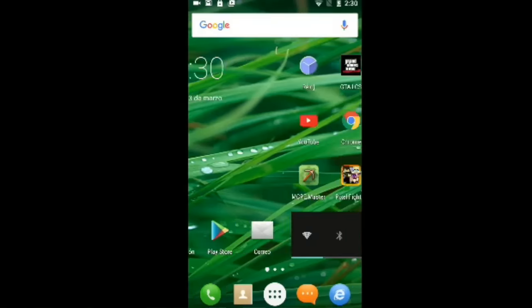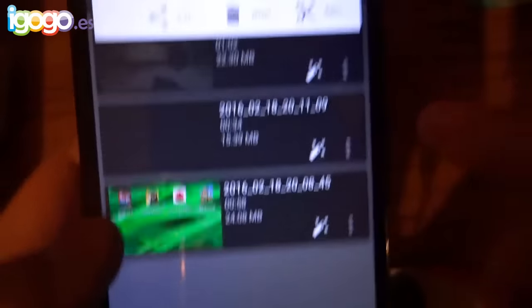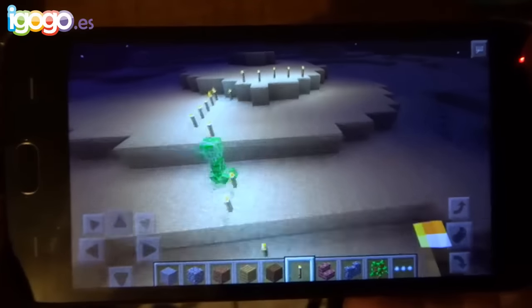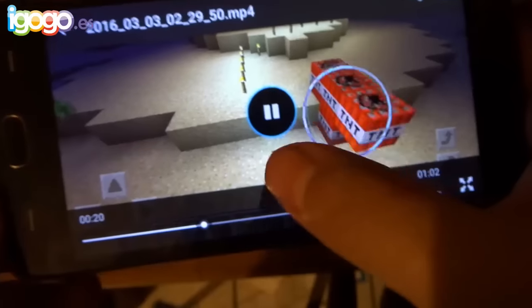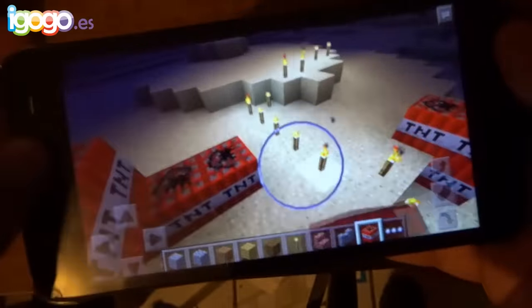Vamos a estar en el menú principal mientras sigue grabando pantalla, y vamos a parar la grabación. Paramos la grabación. Como pueden ver, aquí están unas cuantas pruebas que ya había hecho. Encima de este video pondré el mini clip que acabo de grabar para que lo aprecien bien en su pantalla. También vamos a continuar con las pruebas de cámara, ya sea fotos y video, ya que tiene una cámara de 13 megapíxeles que está bastante buena.